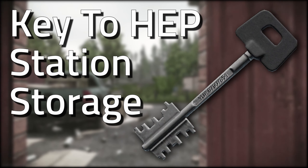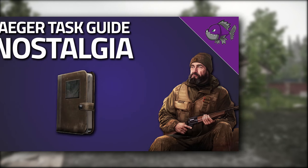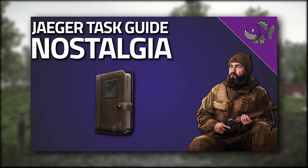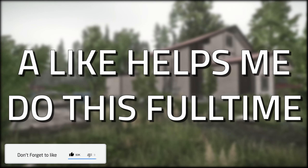Hey guys and welcome to a key guide for the key to the HEP station storage. This key currently spawns in the pockets and bags of scavs, as well as from completing Jaeger's task 'Nostalgia'. Don't forget to like the video if you find this guide useful.